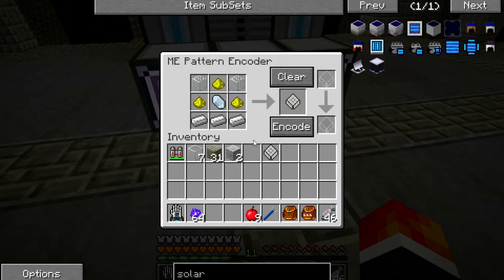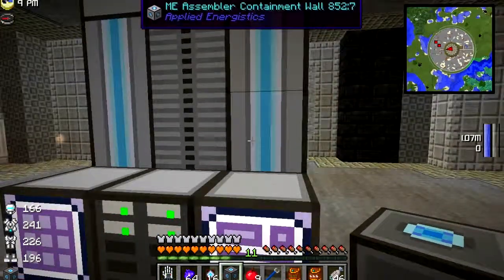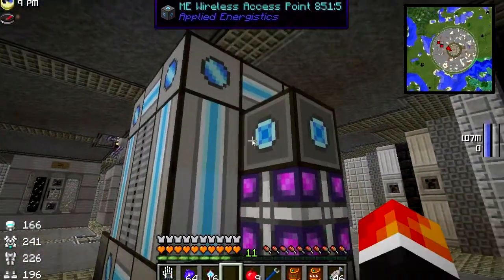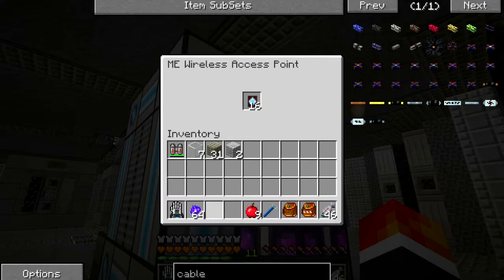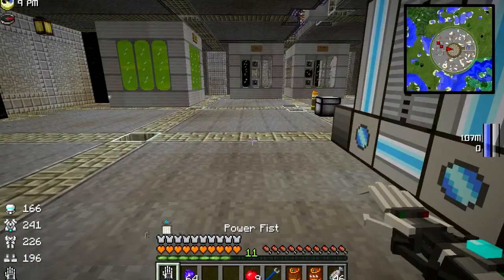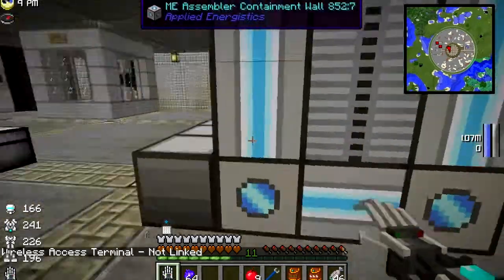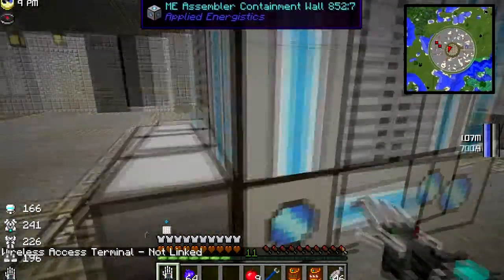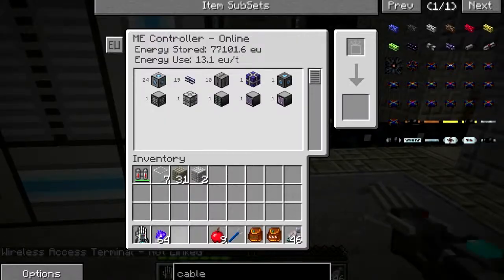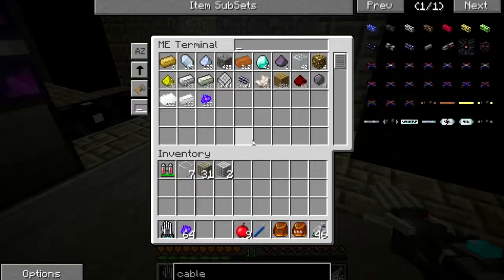Unfortunately that's all we've got time for in today's episode. One more thing before we finish off: I'm going to add a wireless access point, fill it up with range boosters - 16 at max. Then if we come over to this on the power fist and click - voila, I have access to all my ingredients in the ME system.